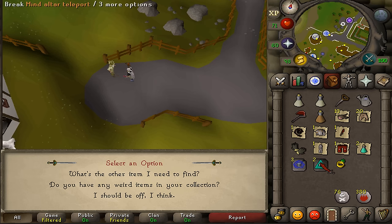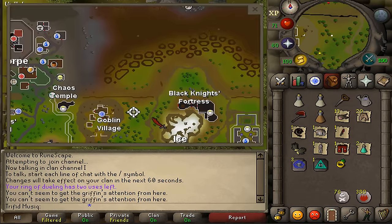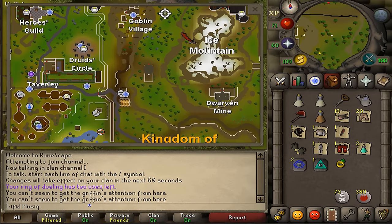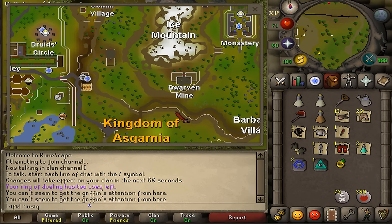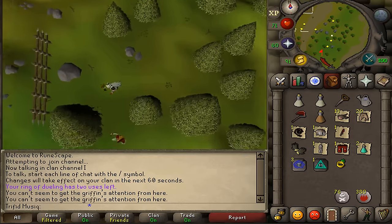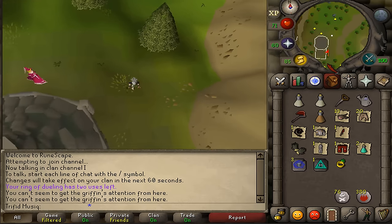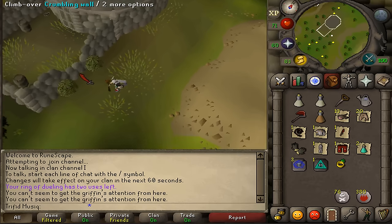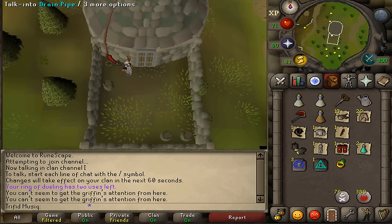For the next item, teleport to the mind altar. If you can't use that teleport, go south of the mind altar then run east until you see a small bridge toward Barbarian Village. From there, enter the forest heading north until you see a tower. If you do have the teleports, just go south until you see that tower as well. Go south of the tower and on the eastern side you should see a crumbling wall — climb over it. In the northwestern corner you'll find a drain pipe.